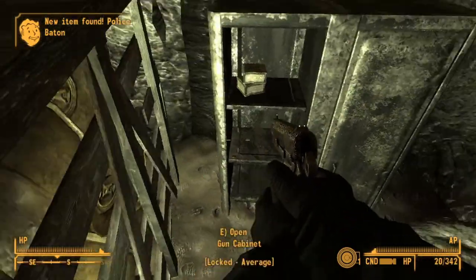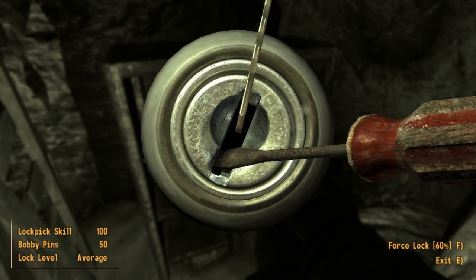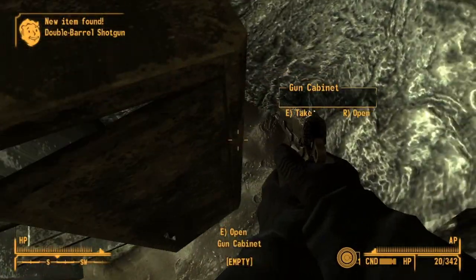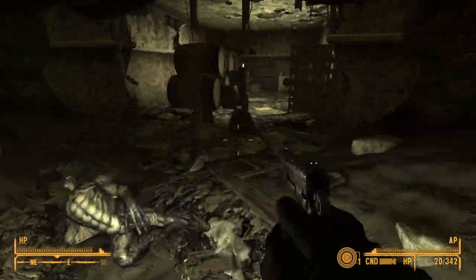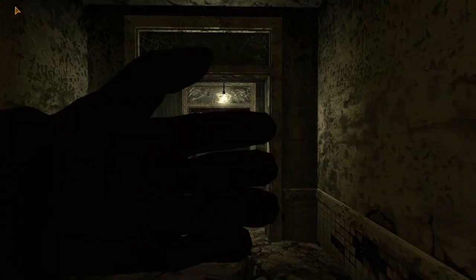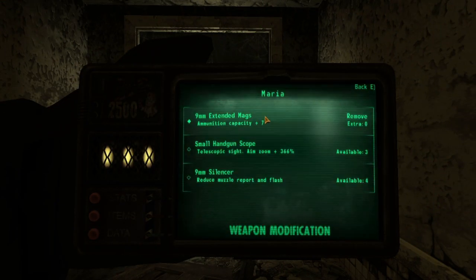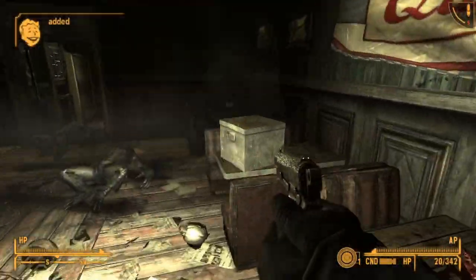Then we have the P-plus, or over-pressured, round. At 3 caps per round, it gives a 10% damage increase, a minus-2 to enemy DT, and a 20% higher degradation rate. All that means this over-pressured round lets the 9mm tackle things that are a bit tougher and hardier than it would usually go after. However, it will burn through your 9mm at quite an accelerated rate.